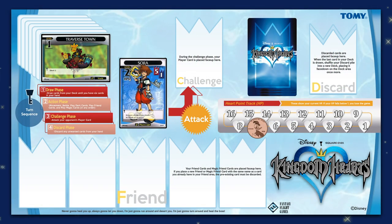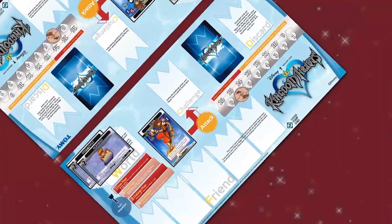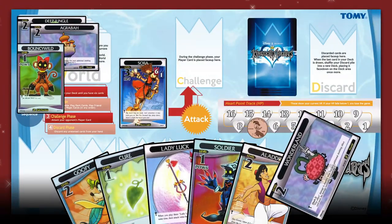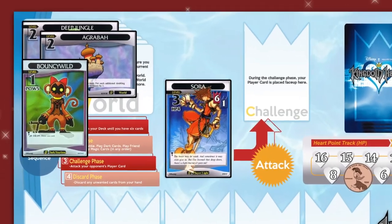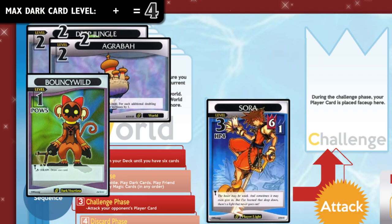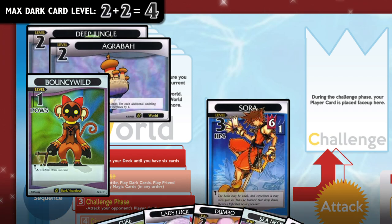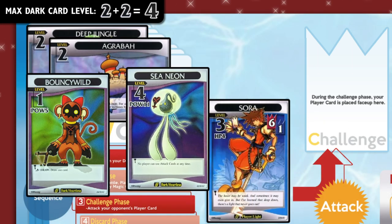The second option in the action phase is to play a dark card on your opponent's world card. Your opponent can't play another world card until they defeat the dark cards you place there. The number of dark cards you can play on a world is determined by the world card's level, so in this case you can only place two dark cards in Agrabah. Each dark card's level can't be more than the combined level of your opponent's world cards — you can't place this pirate card yet, but you can place the Sea Neon instead.